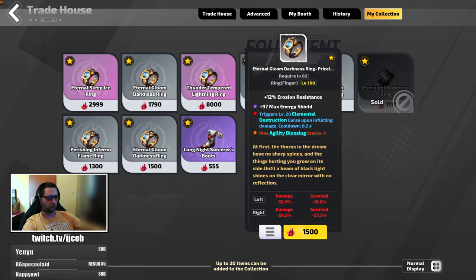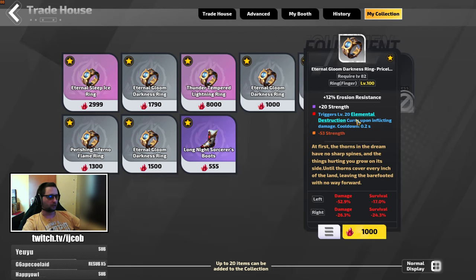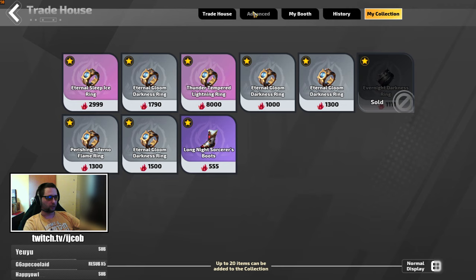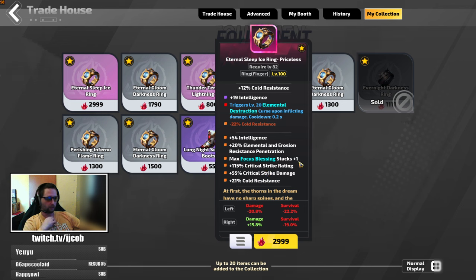Bases with the curse go for around 1.5k with bearable downsides. If you'd be willing to pay a little more, you can get a base with some mods already crafted, like this one which already has max focus blessings and elemental and erosion penetration. I would not recommend going for tier 0 mods yet because you want to get your other pieces as well. A tier 1 ring costs around 3-4k to craft yourself.